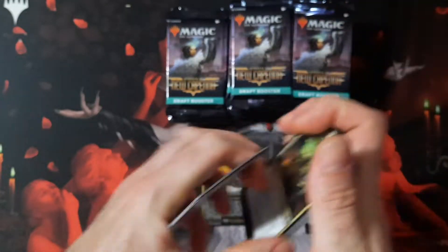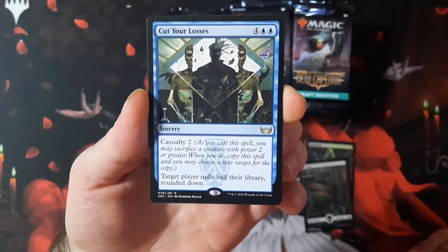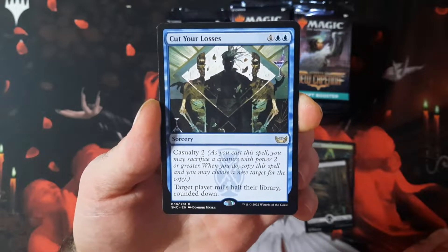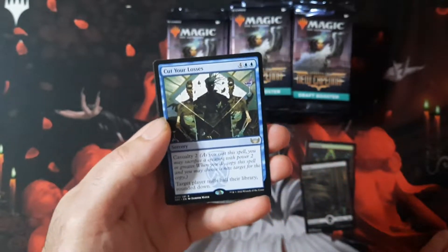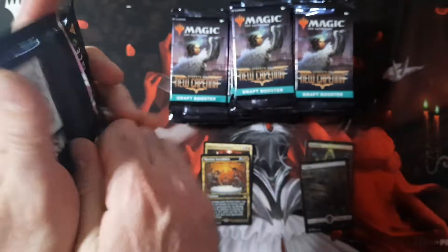Okay, so Cut Your Losses — that's a nasty one, we've seen that a little bit. Going to add that to the mill deck, maybe only run two copies and see what kind of luck we have. Milling half their library — milling, not exiling. I was thinking of Tasha's Hideous Laughter there for a second.